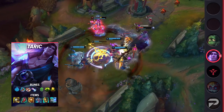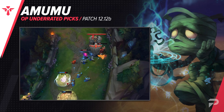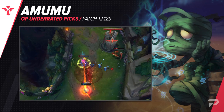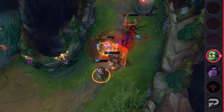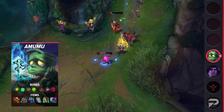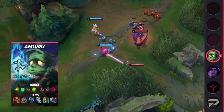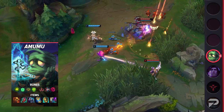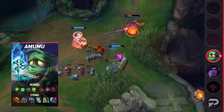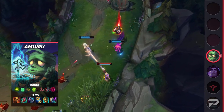Finishing off our list, we've got the Sad Mummy Amumu. The 12.12 buffs did a lot more for him than we thought, and he's the strongest engage support in the game right now — in fact, he's really one of the only ones we'd even consider viable. He brings good trading in lane, with the all-in potential at level 6 obviously being super strong with all the CC and damage that comes with his ult and double bandage toss. And of course, all that CC also makes him an incredibly strong teamfighter once you get to later stages of the game.